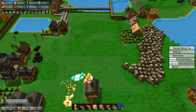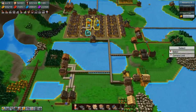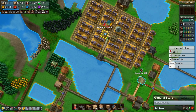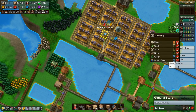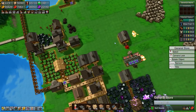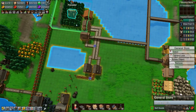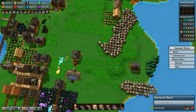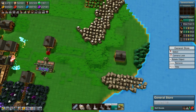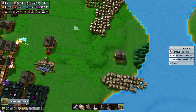We got everything here. So what do we want to start by fixing? I think I want to start by fixing the pickaxes. Our pickaxe production is up here right now, so we actually need a forester down here somewhere. Let's remove some of these and build the forester over here.